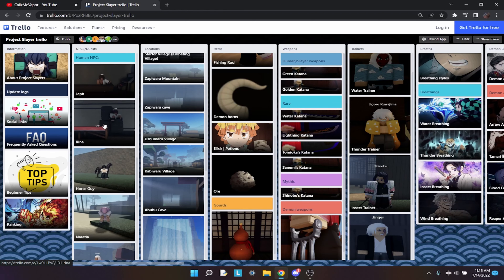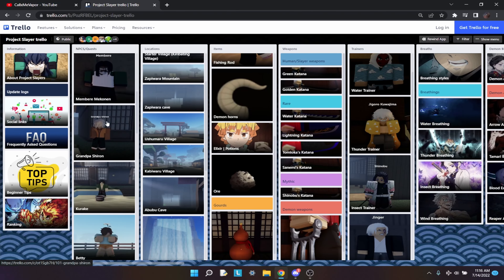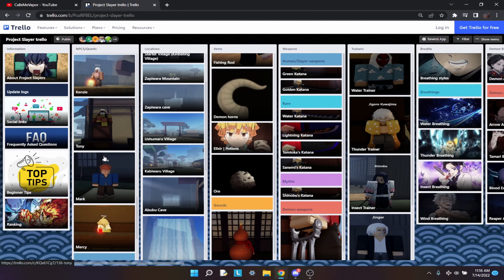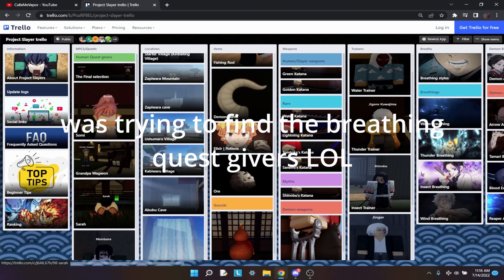All of them do different things. Mainly just take a look at Somi and where he is, the force guy, and then look at Groh and Muzan. I can't find the last one right now but I will put the name on the screen.